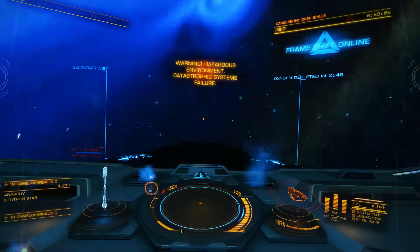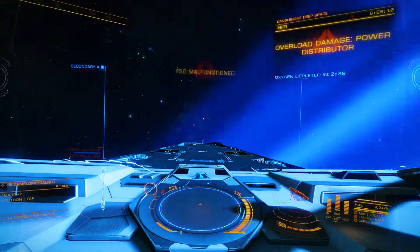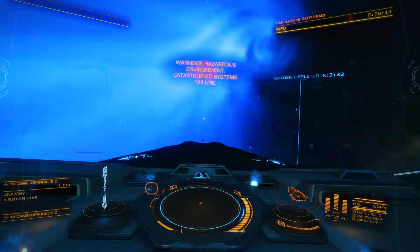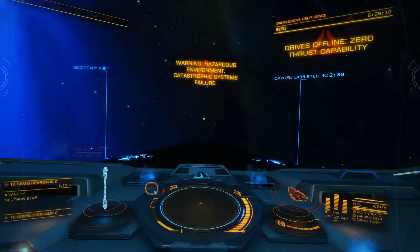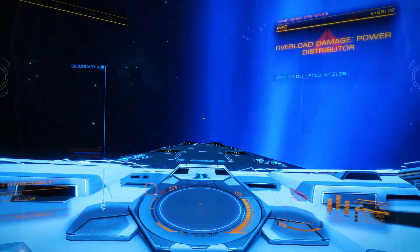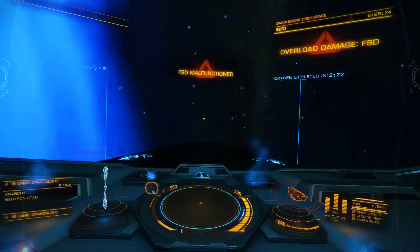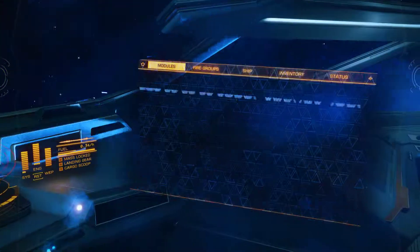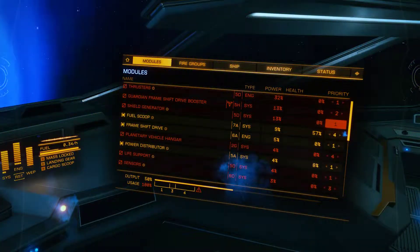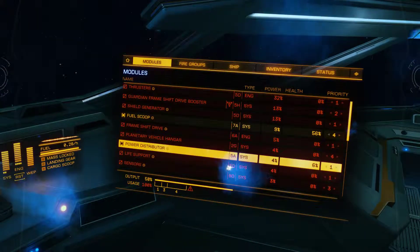I recommend if this ever happens to you - if you ever accidentally drop out in the cone - just hit supercruise right away. Jump to supercruise and hope that you line up with the escape vector before your thrusters or FSD go out, or before your canopy blows. Module malfunction. Our shields are at zero, frame shift drive at zero - there it goes.